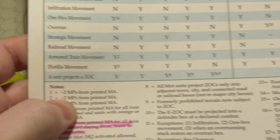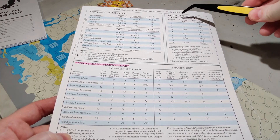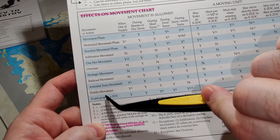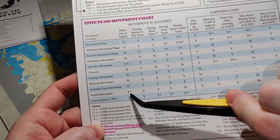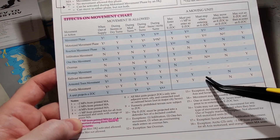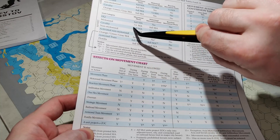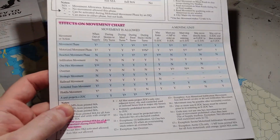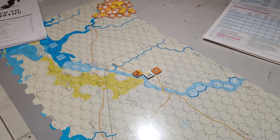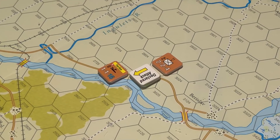If you want a really good summary of movement things, player aid card number two has good summaries telling you whether movement is allowed, yes or no, and what it entails. You can consult this and see if there's anything special. They've got the general summary of who can do what in the flotilla movement phase - full, full, not available. The chart helps a lot and kind of sums things up. They do kind of expect you to use it because it can get confusing if you don't.